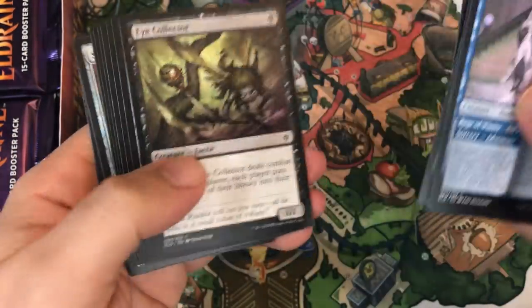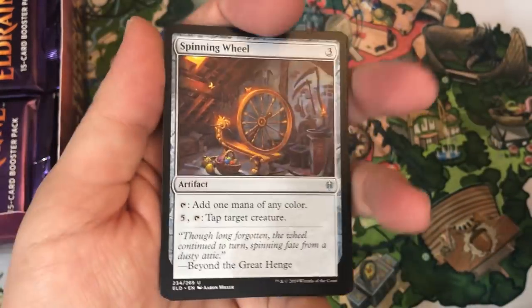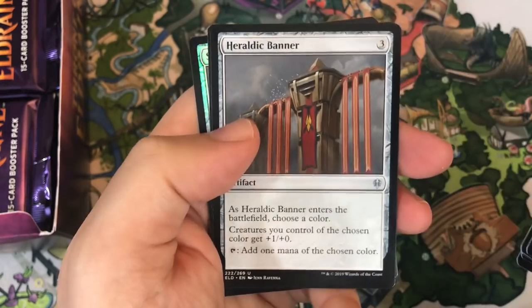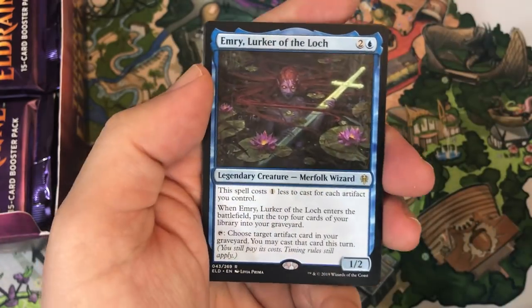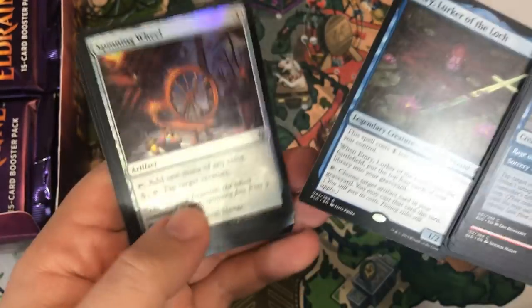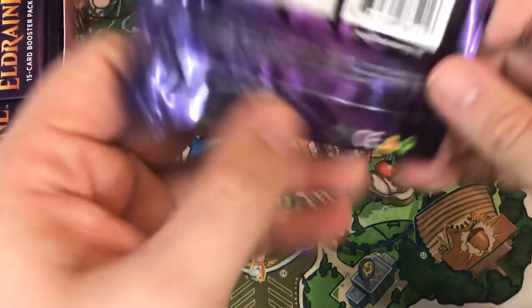Let me know in the comments below how things have been going with your pulls, or with your gameplay in this new set — limited or otherwise. Spinning Wheel, Wander Mare, Heraldic Banner. Our rare is Emery, Lurker of the Lock — very good card, seeing modern play already. And we get another foil — Spinning Wheel. Looks pretty cool.